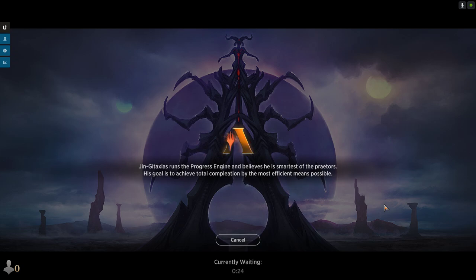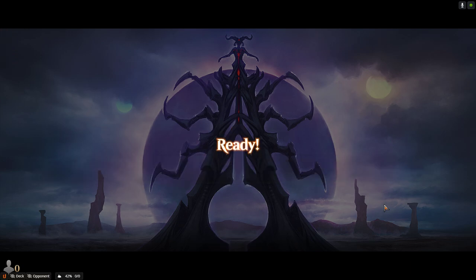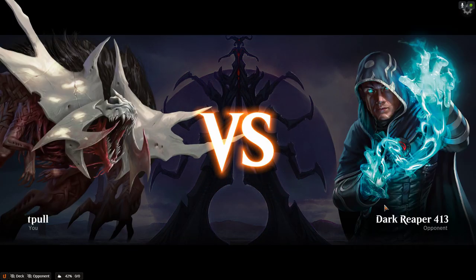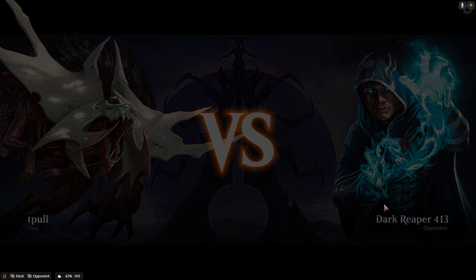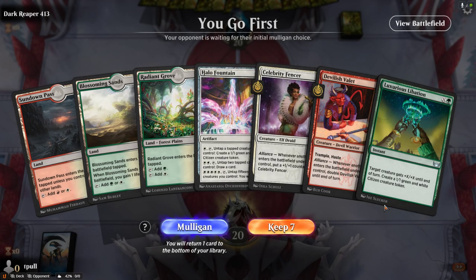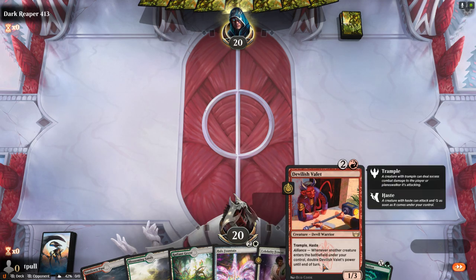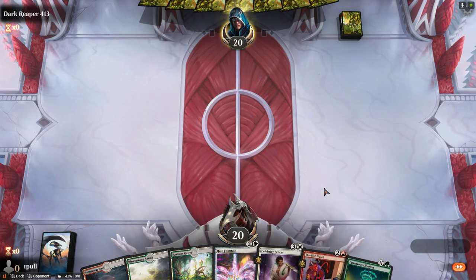I was going to do blue next, but we did red and white. We did a couple of different versions of the deck with him in it. Then we did green and red, which we used the stimulus package to trigger all of the doubling of the growth and power of Devilish Valet. And I thought, before I moved on to blue, what if I combined green and white along with red? You can't really get out of using red because it's Devilish Valet — he's red. So the name of this deck is called Devilish Strength.